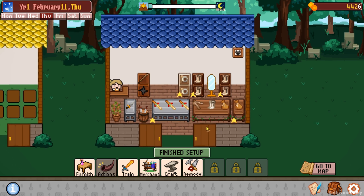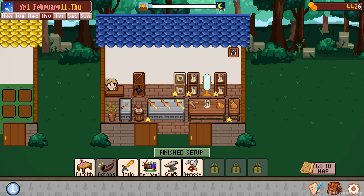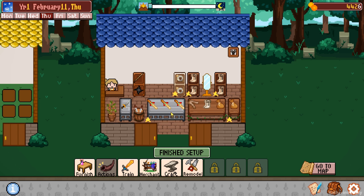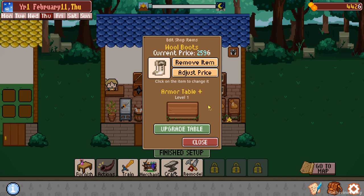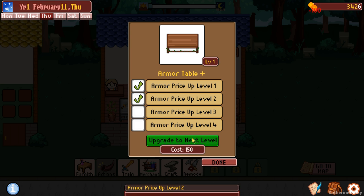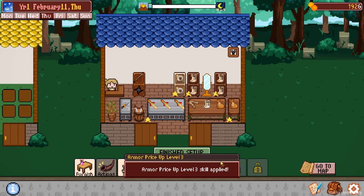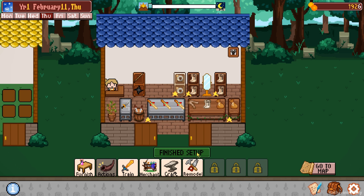I'm only going to polish things that are worth a hundred or more. These guys are 95, so that's going to work, but on the shelf here they're 135. Can we upgrade this table? Let's upgrade it if we can. Wow - it's cheap to upgrade. This is fantastic. So that is much, much improved. Let's finish the setup and go.